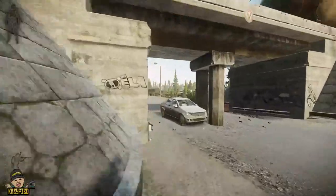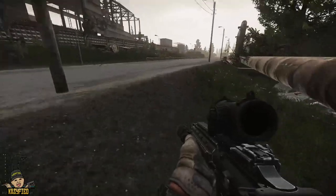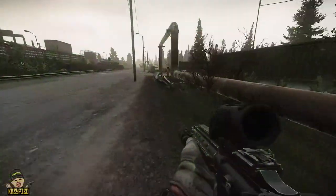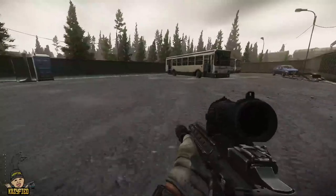We want to make our way over to this bus shelter right in front of us. So it's just this bus terminal here, but on your way here don't forget to check this stash out. You can get so many good things that are good for early wipe, late wipe, and all your quests. So make sure to check the stashes. I will be making a stash video to help everyone out on where all the stashes are on customs.